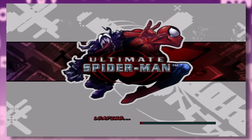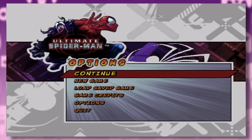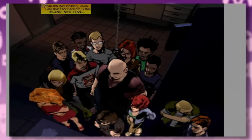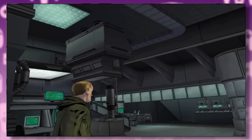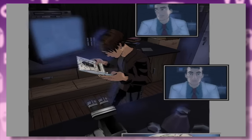Let's start with the flagship version released for the PlayStation 2, GameCube, Xbox, PC and Mac. The game begins with a recap of key moments from the comics, and all the cutscenes are done in the style of a motion graphic novel, which works really well.